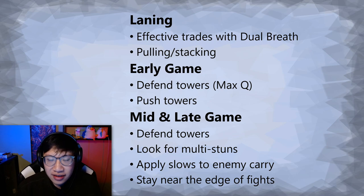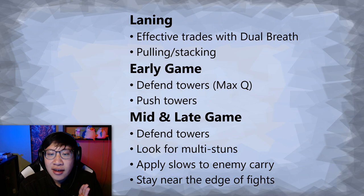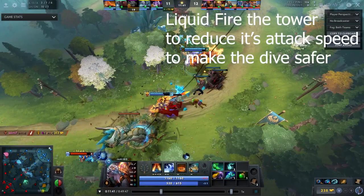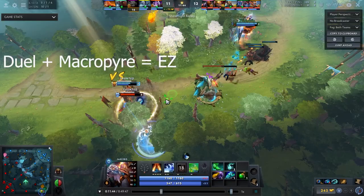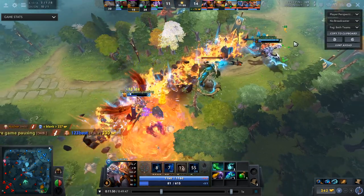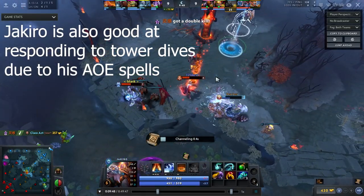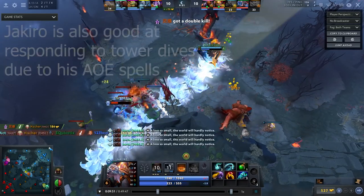If you're not needing to defend things, then you're looking to push things — go join up with the rest of your team and look to push towers. This does not require you to max Q; you could have your stun. Jakiro does not do a lot on his own. He puts out a lot of damage once he's hit level six, but it requires people to stand in Macropyre. So you really want to be with your team pushing towers so that when a fight breaks out, you've got your stun, keeping the enemy in Macropyre, and you get a lot of value from your abilities.